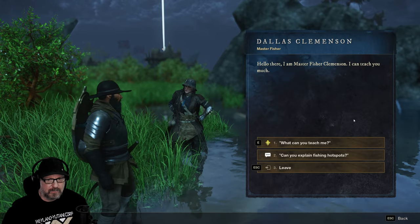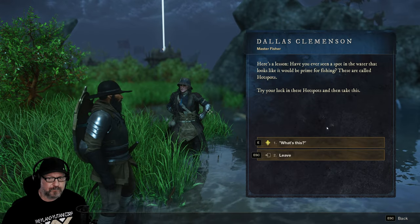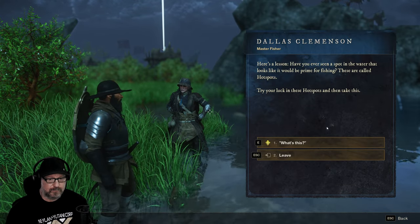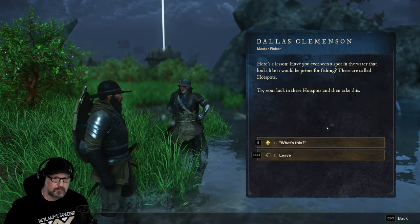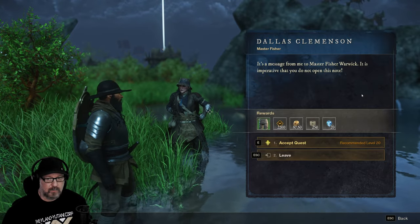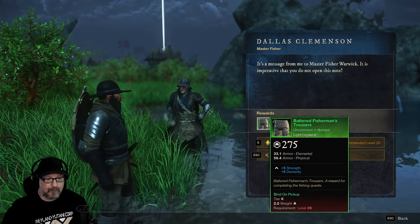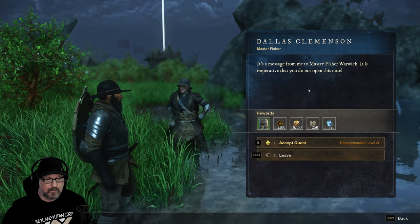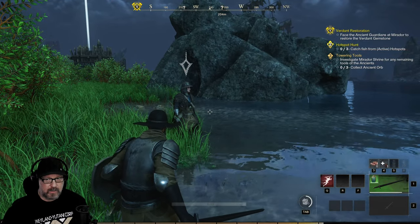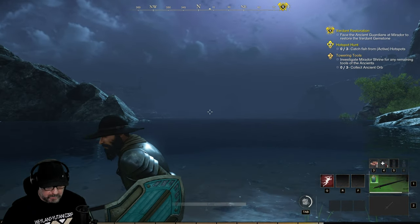Hello there — I am Master Fisher Clemonson. I can teach you much. Here's a lesson: have you ever seen a spot in the water that looks like it would be prime for fishing? Yes. These are called hotspots. Try your luck in these hotspots, and take this. What's this? It's a message from me to Master Fisher Warwick — it is imperative that you do not open this note. I'm going to open it immediately. Hotspot: catch fish from hotspots. We can definitely do that.